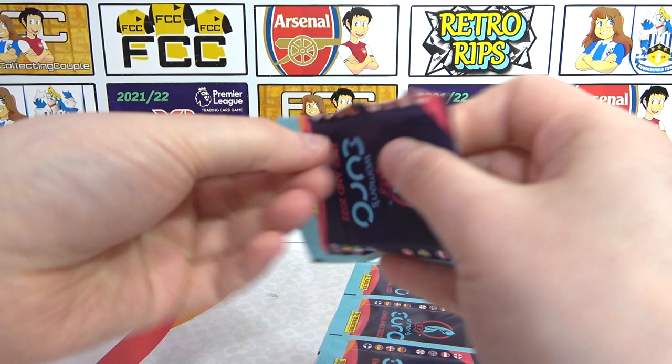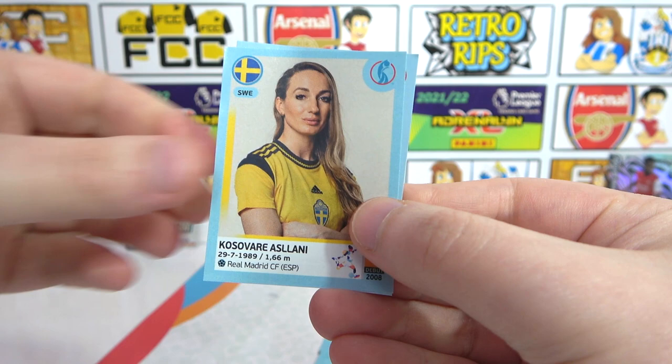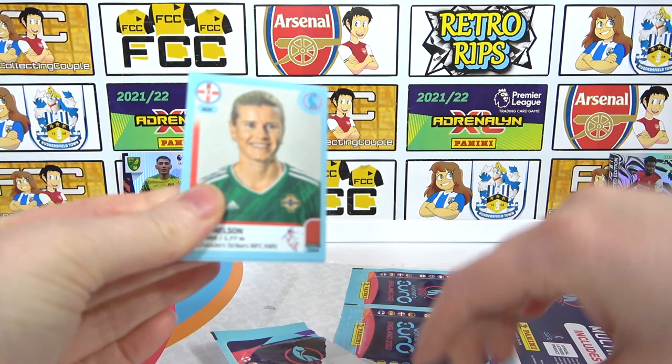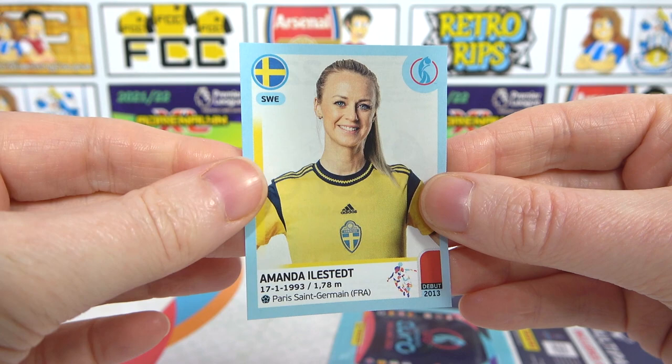This marks halfway of the final multi-pack. Please let us know which collection you enjoyed collecting the most. We've got a Zadvazil, Svava, Gamma, Aslani, and Enzinger. We need a shiny need — that's what we need. Nelson, Pikajama, and Ovenin. Wilms and we end with Edelstack.